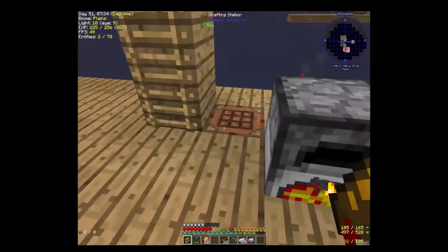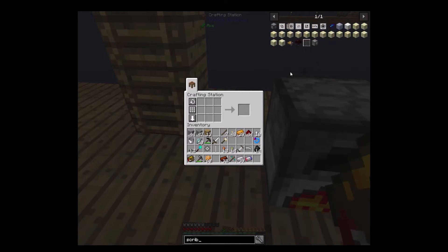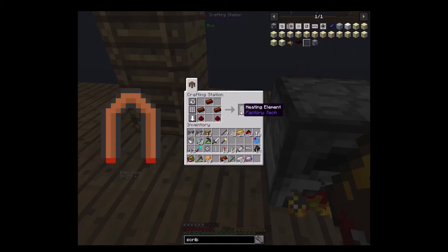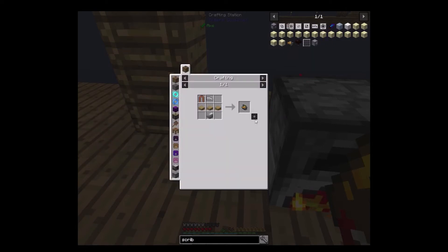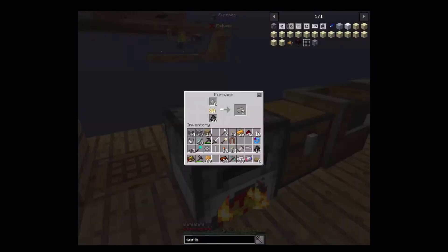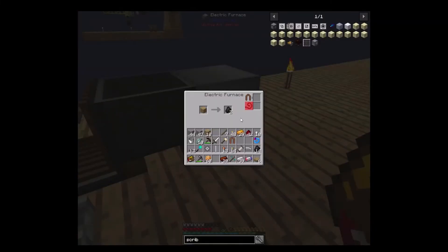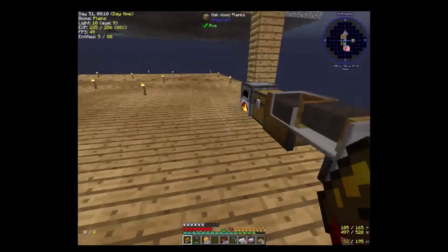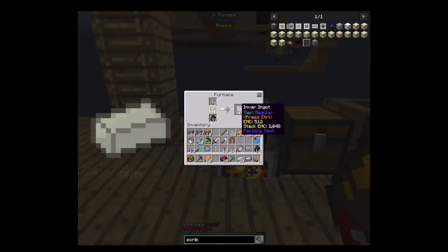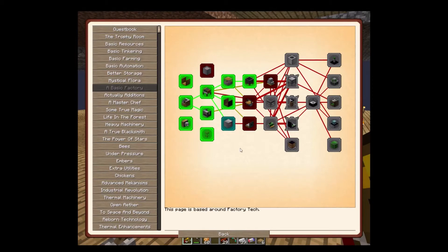Let's go ahead and get the rest of the stuff we need — the scriber, circuit scriber, there it is. Let's go ahead and get the heating element, that didn't take much. I can make the planks pretty easy. Now we're just waiting on the invar. Let's go ahead and see if we can do anything else while we're waiting — making circuits, separating gravel.